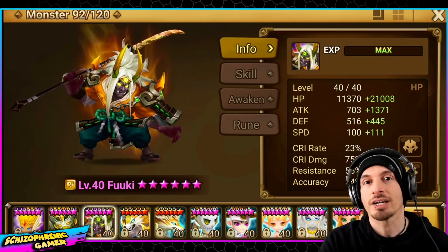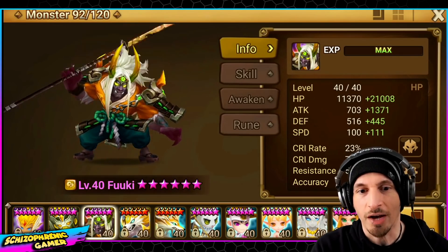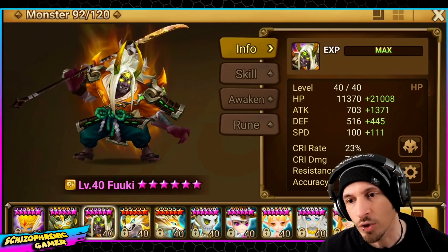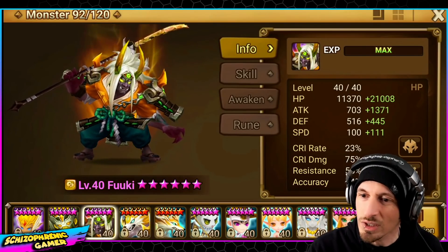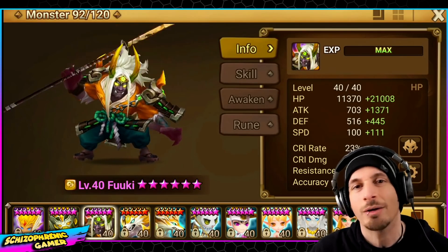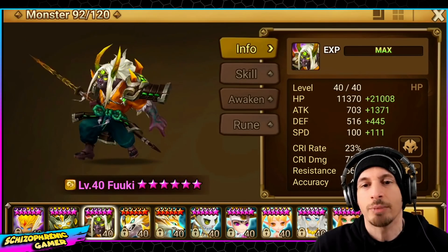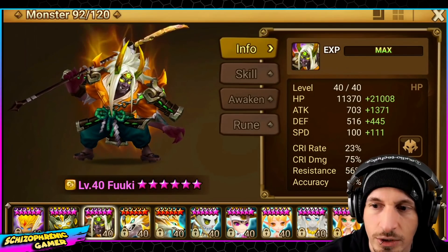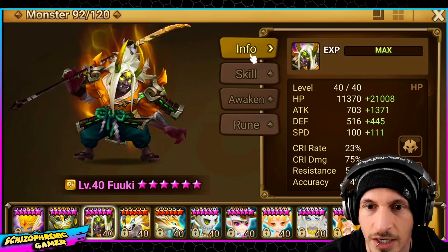So I was playing around with Fuki. I tried him on a couple of different rune builds. I keep flip-flopping on how I feel about him — oh, he's pretty cool, but why would I use him over this unit? I feel like he's probably about an average power level unit in general. Let's take a look at his skills and take him into some things and see how he does.